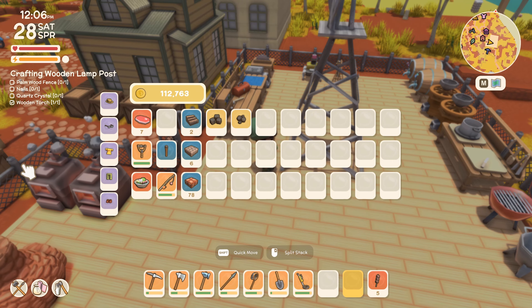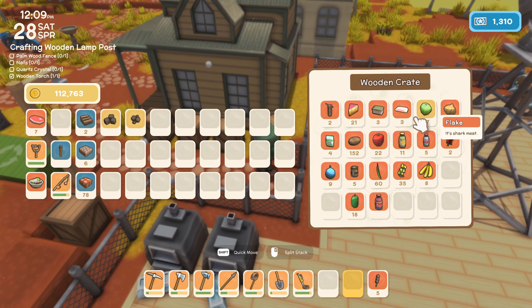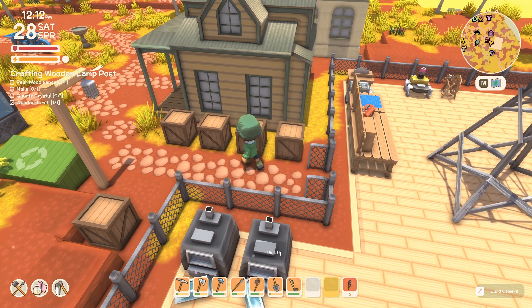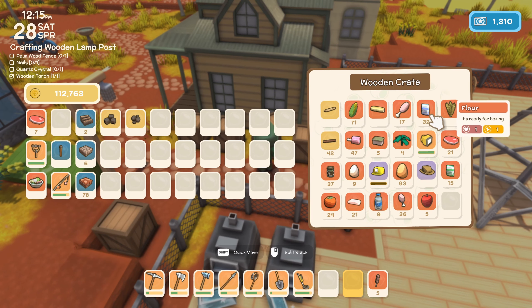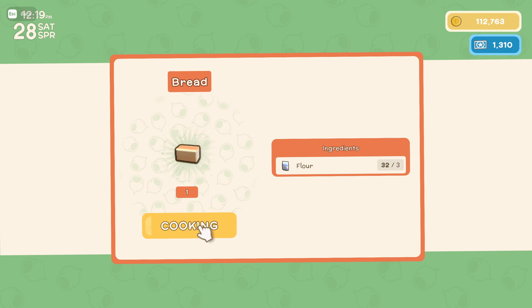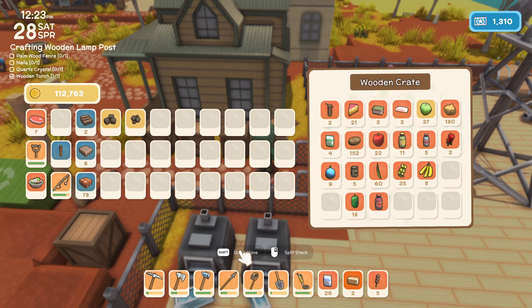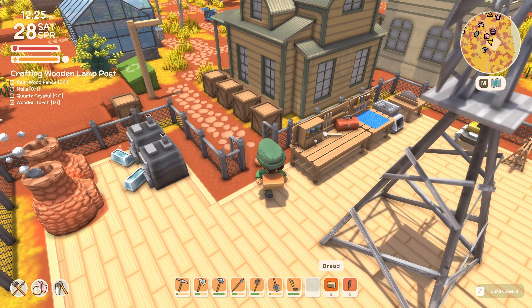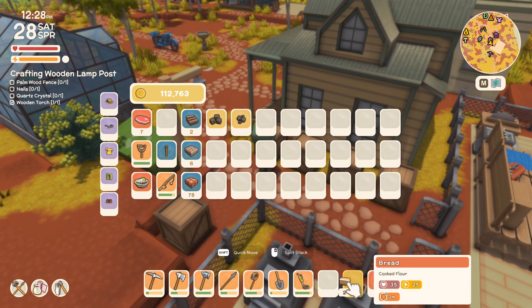Should we be crafting a few more things to eat? That might not be such a bad idea. Maybe we just craft some bread here — that'll give us a big boost of stamina when we need it. Perhaps we should also go out and grab some fruit as well. Let's put the bread here.